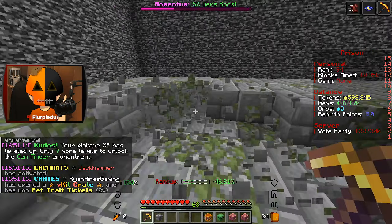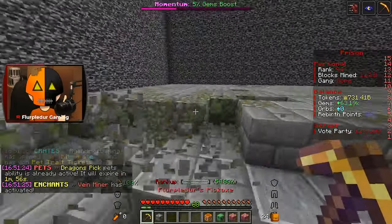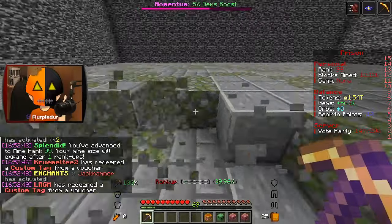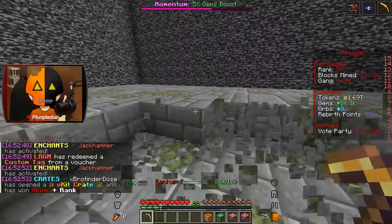I got a decent amount of tokens — it doesn't look like a decent amount, but it is. I just realized I'm only six ranks away from 100 — that's actually massive! Not much time left on this pet; I need one more rank up. Can I get some of those sick, nasty jackhammer procs? We got one already, there's two, just one more — and I hit 100!